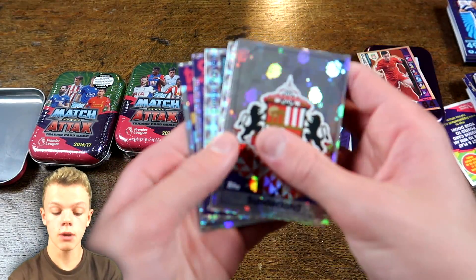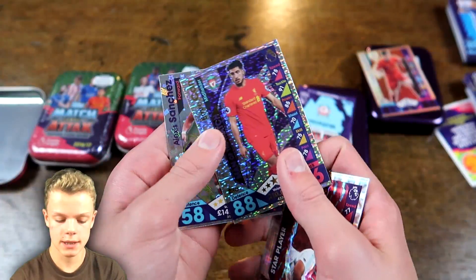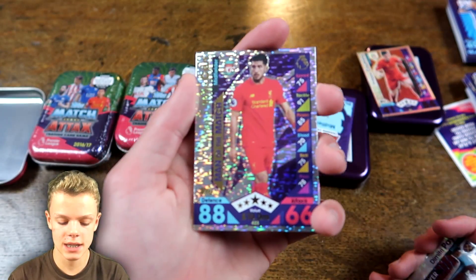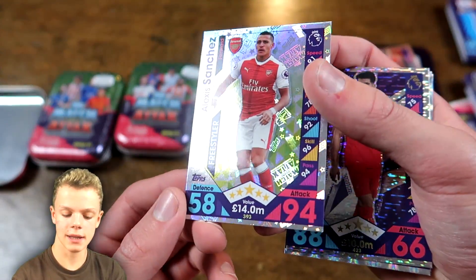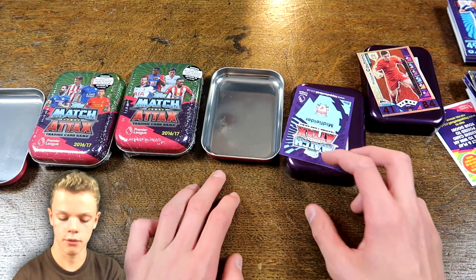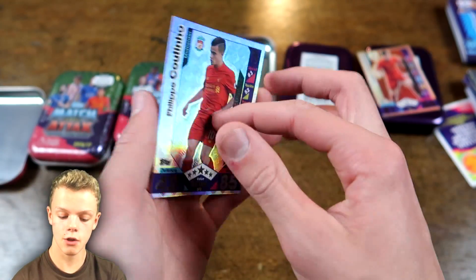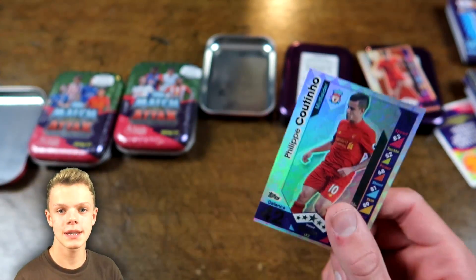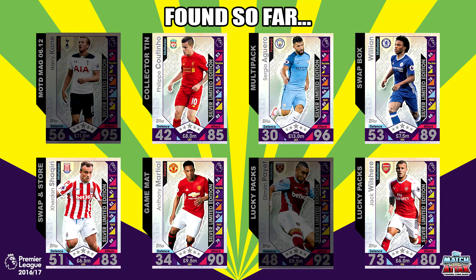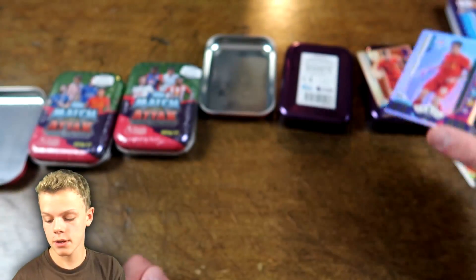And then we do have our shinies at the back as well: the Sunderland badge, the Bournemouth badge, Daniel Sturridge, Dimitri Payet. And again, just one Man of the Match in the entire tin — this time being Emery Chan with 88 on defence — and then a lovely Alexis Sanchez Freestyler card to finish things off. And then the second Coutinho Limited Edition card — it's a silver! So that is it for the Coutinho Limited Editions. We've now completed them all, with bronze, silver and gold all in my collection.